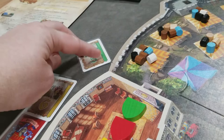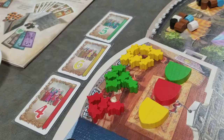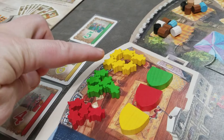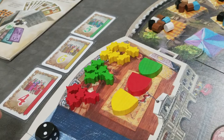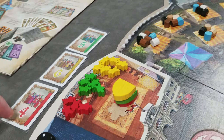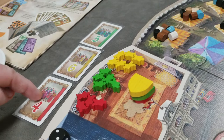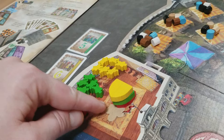Tuesday: all players simultaneously play and reveal one of their unplayed family cards. These only get played once in the game, so once a player has played their six or five card it gets removed. You take the number shown and place that many family members into the city hall area. This sets the turn order: the player who played the highest number goes first. On the first round, ties are broken by a die roll; on subsequent rounds, tied players reverse their order from the prior round.